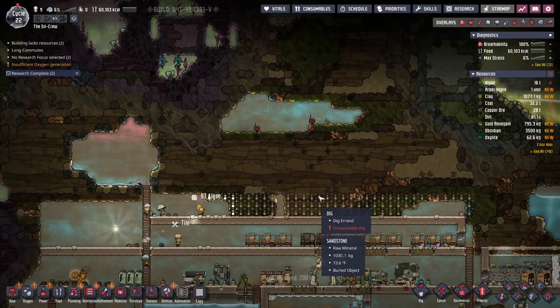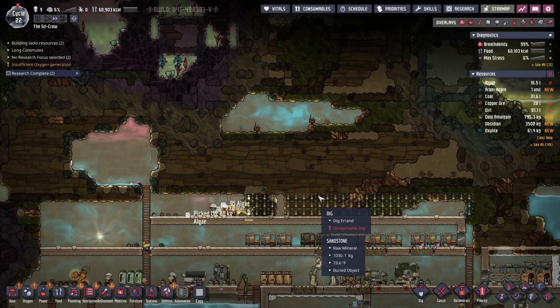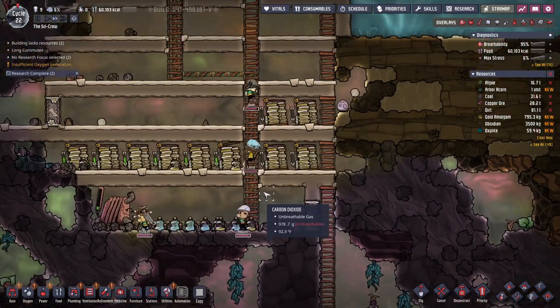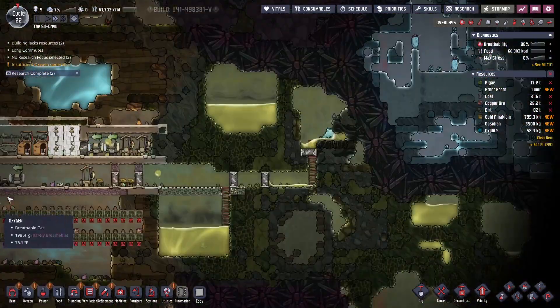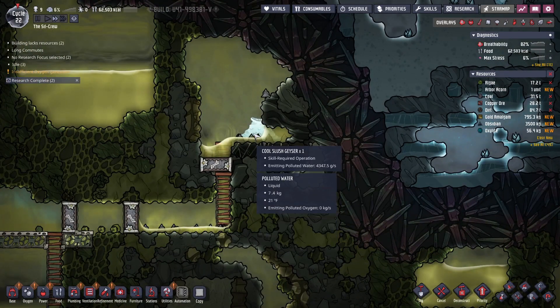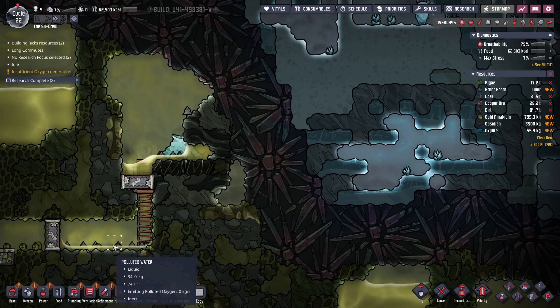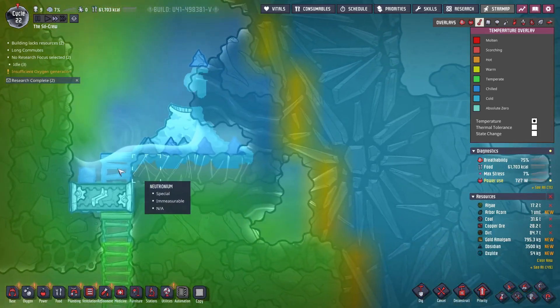Nice little pocket of oxygen up there too. Let's see here — our power generation's been fine, thankfully we haven't been overproducing. But what can I do with the cold slush? Like I literally don't know what to do with that. Interesting temperature shift here though.